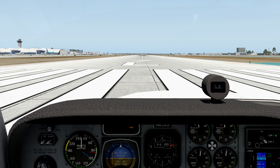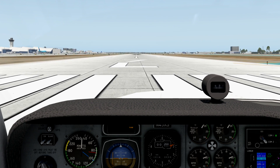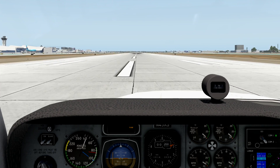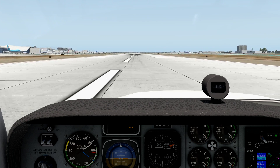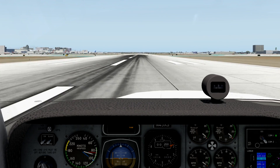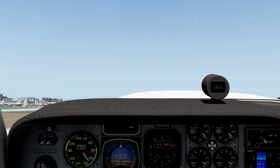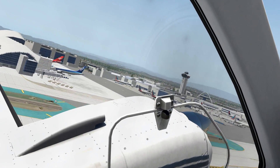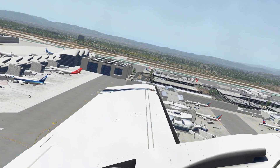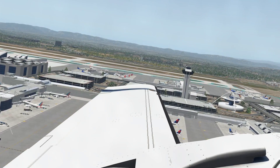I'm going to try and take off here. I've been having a little bit of trouble since I installed the new beta - I seem to be suffering with plane control. I'm going to put a bit of flap down to try and get off the ground a little earlier. OK, we're good this time. You can see the great scenery rushing by. There we go - stunning, stunning rendition of the airport, and it's very frame rate friendly.